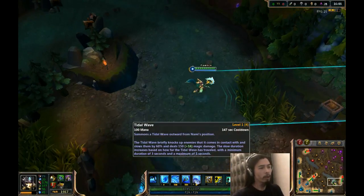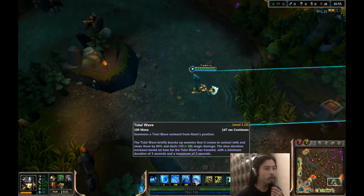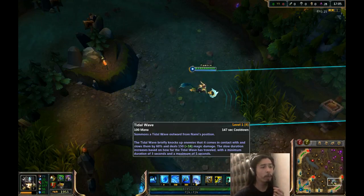Her ultimate is Tidal Wave. Summons a Tidal Wave outward from Nami's position. The Tidal Wave briefly knocks up enemies that it comes in contact with and slows them by 60%, dealing 150 magic damage. The slow duration increases based on how far the Tidal Wave has traveled, with a minimum duration of 3 seconds and a maximum of 5 seconds.